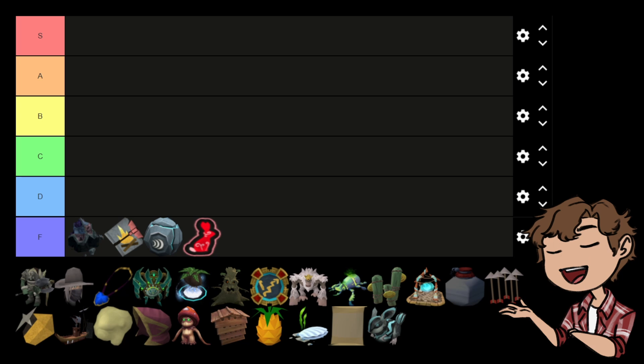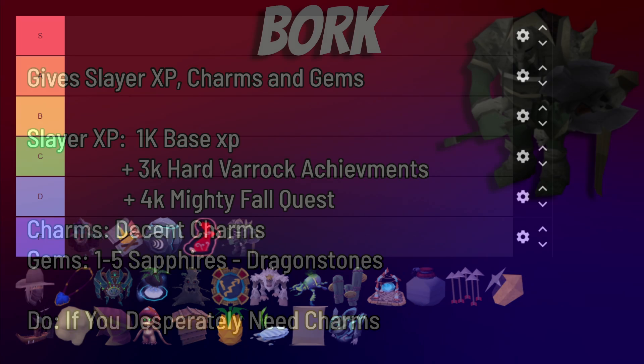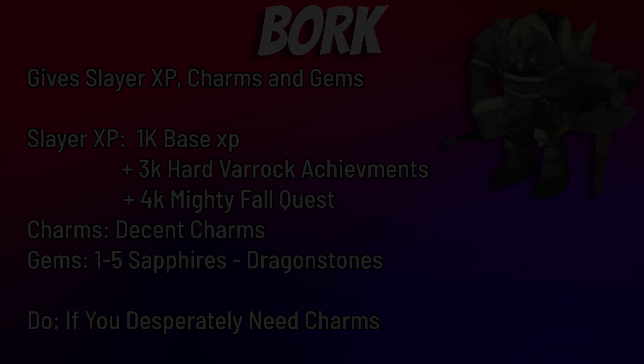Last in F tier is Bork — a really old piece of content that gives slayer experience, charms, and gems. The slayer experience is 1k per day, outshone by Reaper which can give up to 8,000, but that requires both hard diaries and the Mighty Fall quest. Gems can now be obtained from uncommon gemstones in about 15 seconds. The only case I'd suggest doing Bork is for charms if you're desperate for the summoning grind. Otherwise avoid at all costs — bottom of F tier.